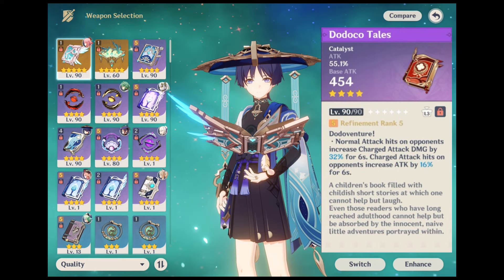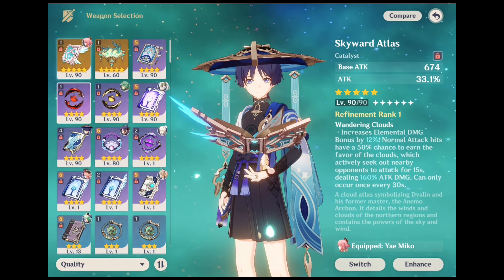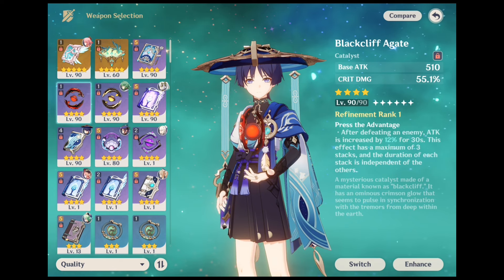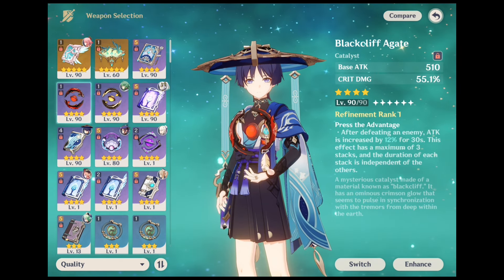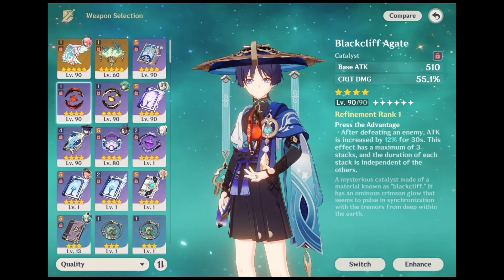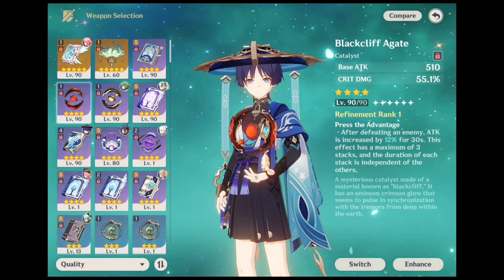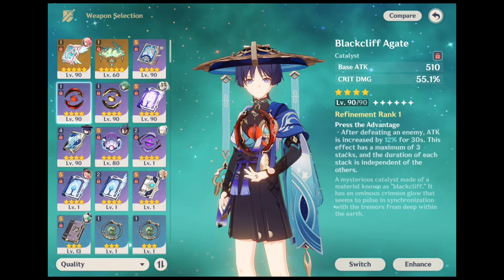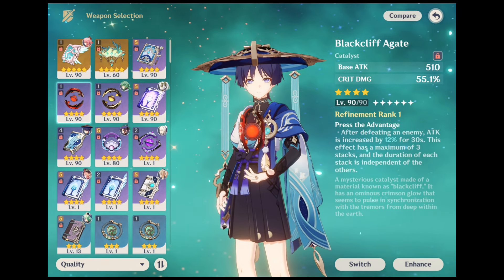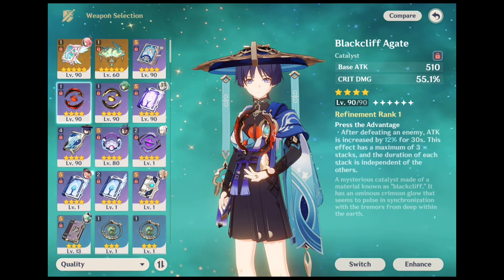The next weapon is Blackcliff Agate. Blackcliff Agate is another great weapon for free-to-play gamers because it can be bought using Star Glitter in Paimon Shop. You can get Star Glitter when you summon a 4-star or 5-star weapon or character copy. The weapon gives you a high 55.1% crit damage at the maximum level. Furthermore, your attack percent is increased up to 3 times whenever you defeat an enemy. Wanderer is best against hordes of small enemies, and this weapon buffs that aspect of him even more.